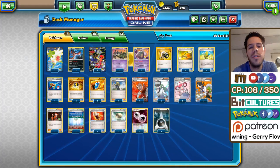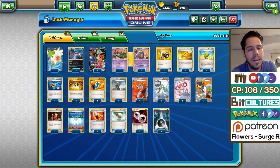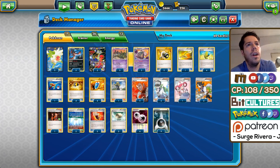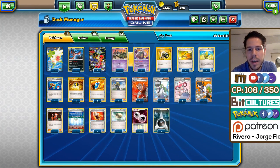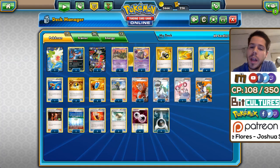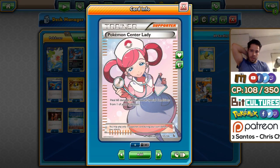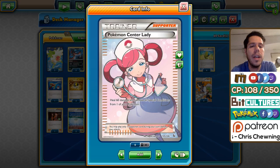The rest is pretty standard: four Sycamore, three N, two Lysander. But here's where Michael's list really shines. Not only is Yveltal Garb solid against literally all of the metagame right now, but he also teched for the mirror. The first tech card for the mirror is Pokemon Center Lady. Healing right now is really good because there's nothing like Night March that can one-hit KO your Pokemon easily.